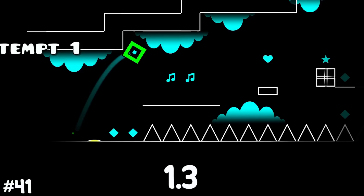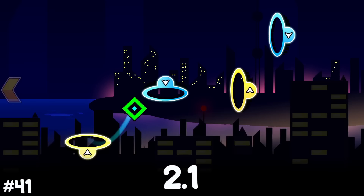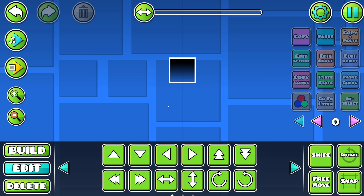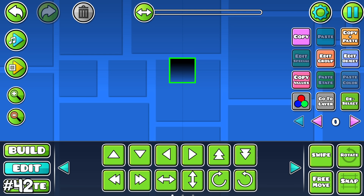Here is a list of all the first levels from every update, from the first all the way to the last. But let's switch to the editor. You can now select an object, go to edit group, click on extra, and select 'hide' to completely make an object invisible.